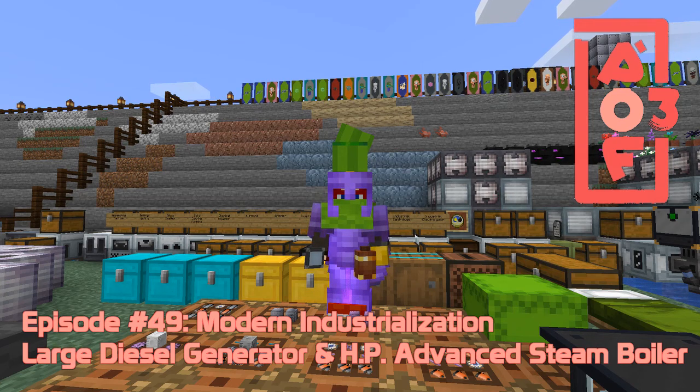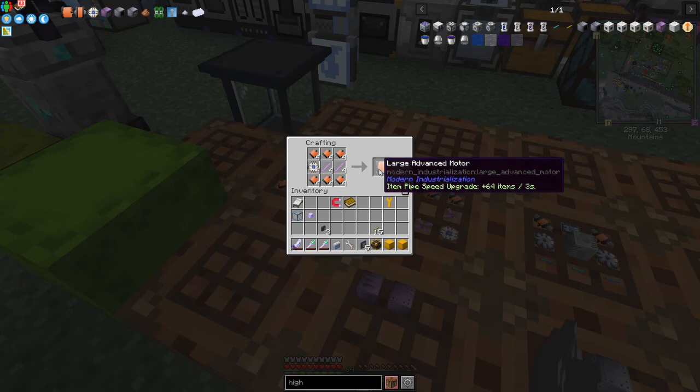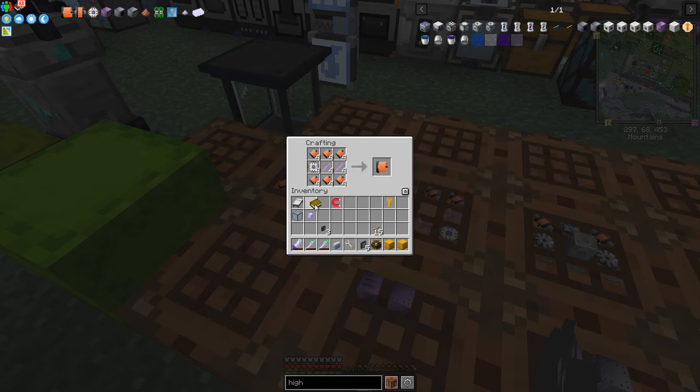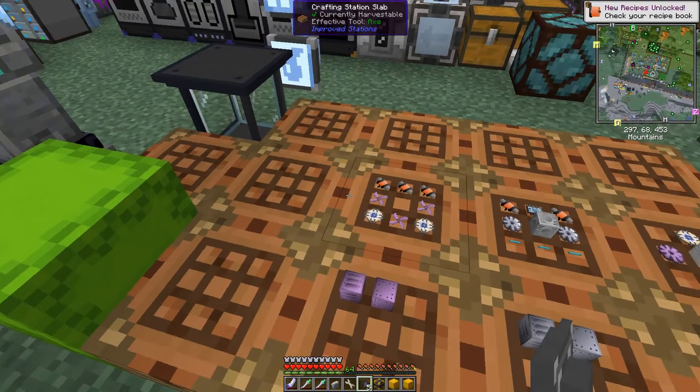Hello everybody and welcome once again to All The Fabric 3. Today we are going to carry on with Modern Industrialization and do the very top machines - the large advanced motors. These are tough to do because they require processing units, which are pretty hard to make. It's taken about a week between episodes just preparing all this stuff.